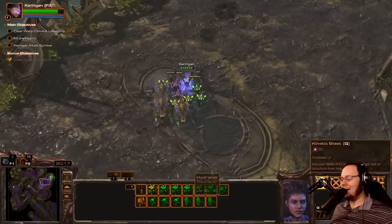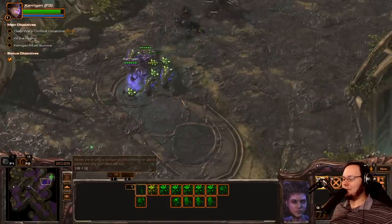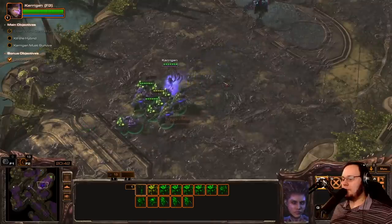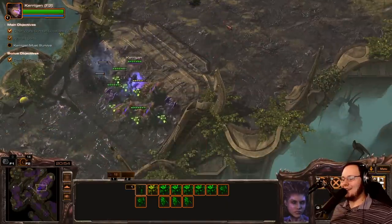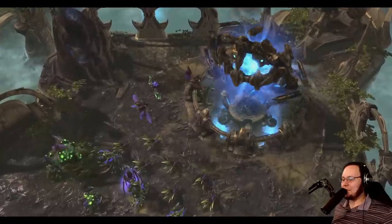They're just better than us in every single way. Let's see if we can pull the Hybrid on his own. Hit that — no time like the present. We did it! The Warp Conduits are useless to them now. Three flavors of Mutas! Alright guys, this has been mission number one of Legacy of the Void Zerg Edition. I hope you enjoyed it. This one was tough. Thank you for watching. I hope you have a wonderful rest of your day, and I will see you with Mission 2 tomorrow. Peace.